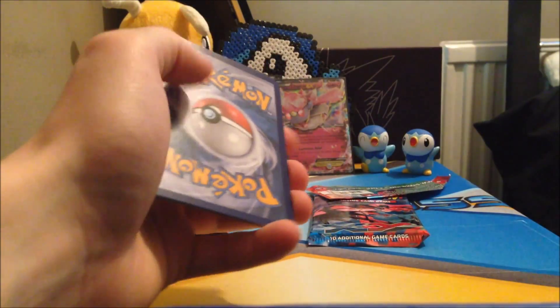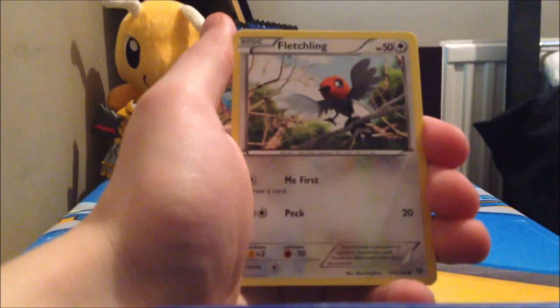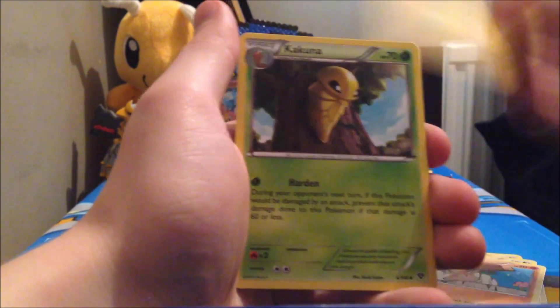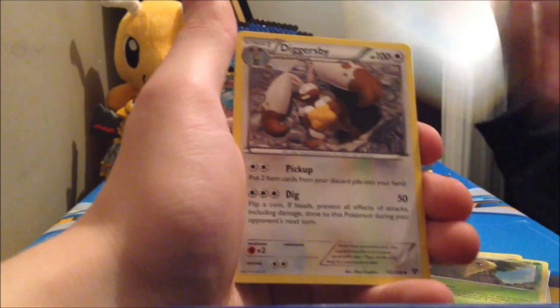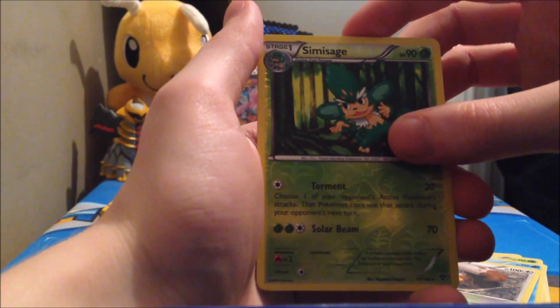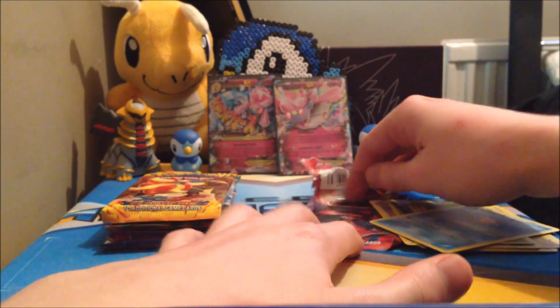So we start with our XY base set pack. Hopefully we can get some great pulls in this box — I'm feeling confident. In our first pack we get a Fletchling, Shellder, Talonflame, Pikachu, Kakuna, Corsola, Diggersby, Simisage which is a reverse rare, and a Starmie regular rare. So not that great.